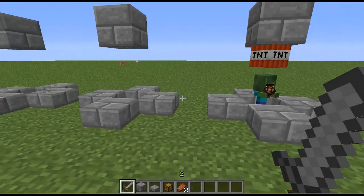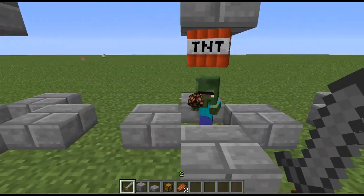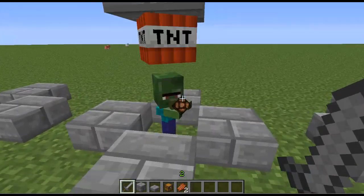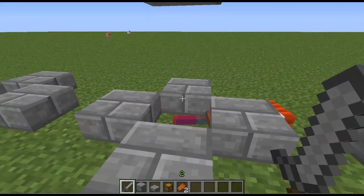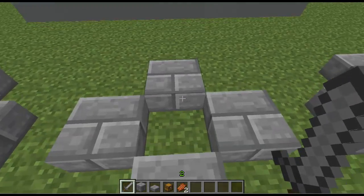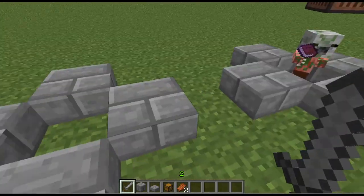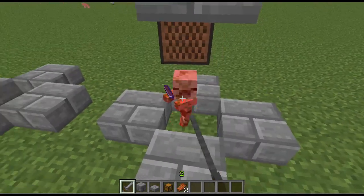Once you get into MC Edit, you can use a filter to make mobs drop different objects. Right here we have a baby skeleton or a baby villager zombie, and he doesn't seem to drop anything when we kill the babies. I'm not sure what's up with that — they just don't want to drop anything.